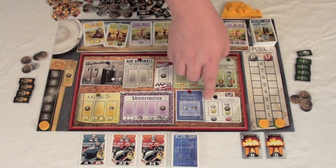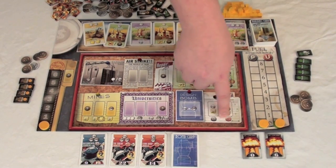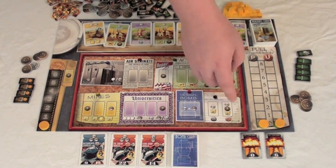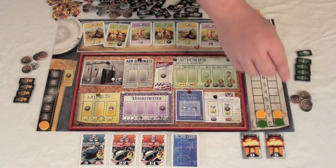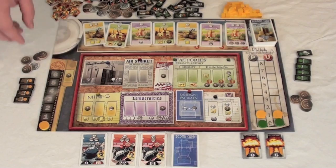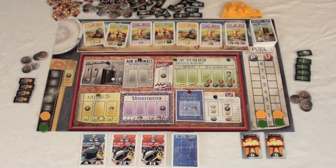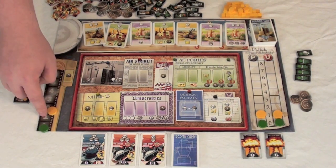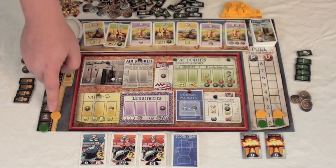The reactor and enrichment plant allows you to turn yellow cake into plutonium or uranium by paying the required resources and moving your marker up on the corresponding track. There's also a spy spot where you place a worker and pay three money to move your spy marker up by one. On that turn, you may place workers on a number of your opponent's buildings equal to your spy marker level, allowing you to use their buildings and deny them the ability to use them.